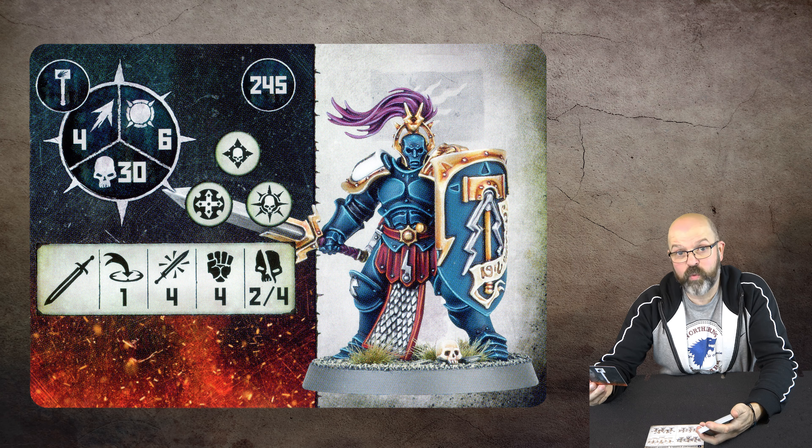Right, let's look at the Judicators. I run Judicators but only the ones with bows. These are movement four, average guys, 20 wounds, toughness five, 185 points. When shooting: two-four damage, three shots at strength four. When hitting with the daggers: three attacks, strength four, one-four. That shooting range is 3-20, a bit more than the Vanguard crossbows.